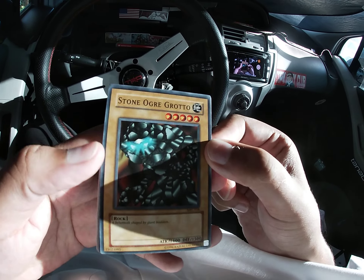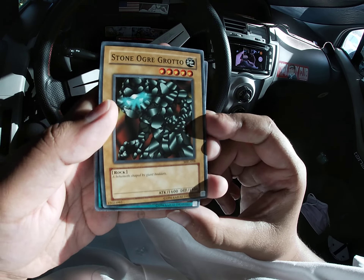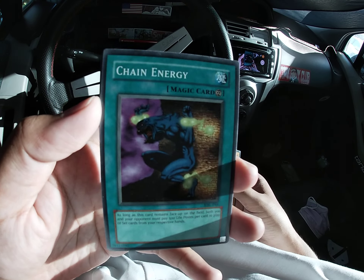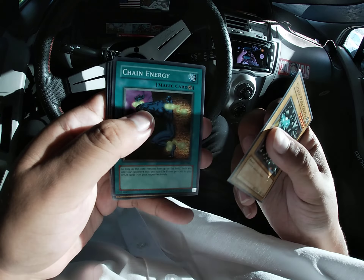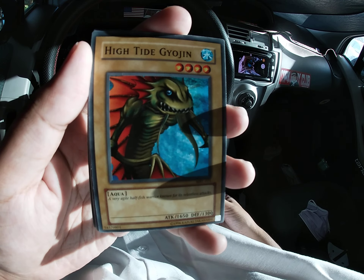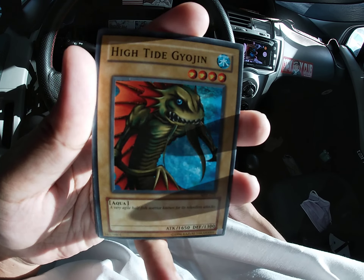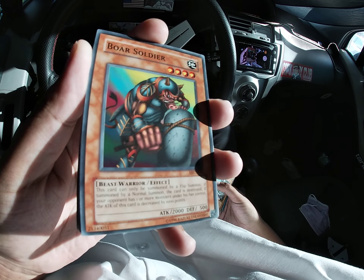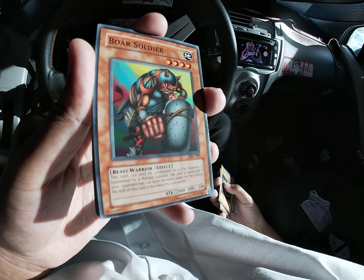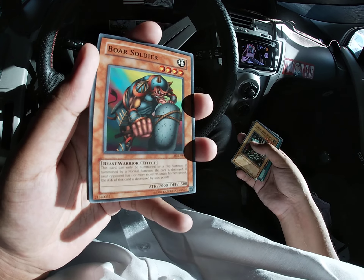Stone Augurig Grotto — five stars, 1,600 attack. One of those bad vanilla Magic Ruler cards. Chain Energy — I've always loved the photo of this card. High Tide Gyojin — another cool looking card, four stars, 1,600 attack. Not bad. We've got Boar Soldier. Kaiba sacrificed this one to power up Obelisk, I think, along with Mahavellu. That was cool.